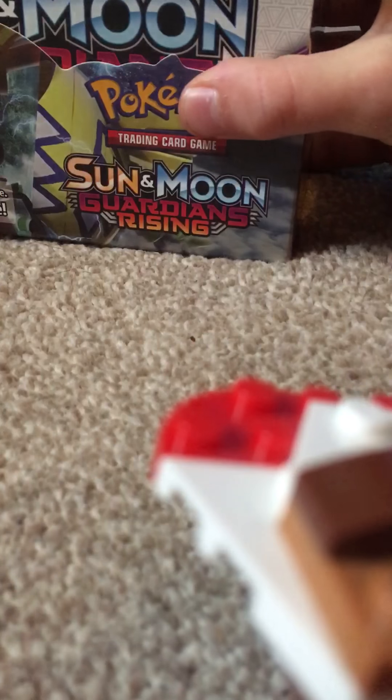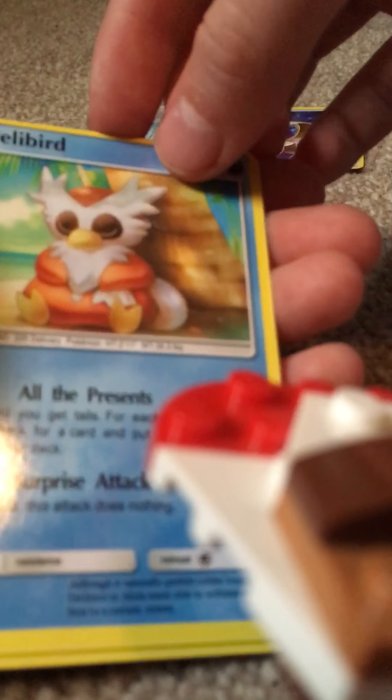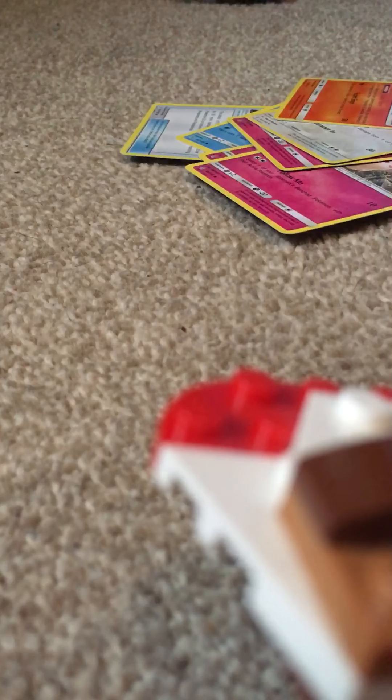Hey guys, today I've got a Guardians Rising booster box. I opened one pack just to see - you'll be surprised. You can see I got Choice Band, I've got red on me. Was that bleeding, guys? I don't know. Delibird, Cottonee, Comfy, Clefairy, Clefable, Chansey. That's a rainbow rare guys - Tapu Fini rainbow rare! Oh my god, first pack a legendary!